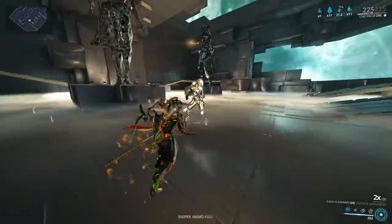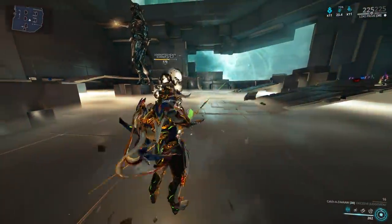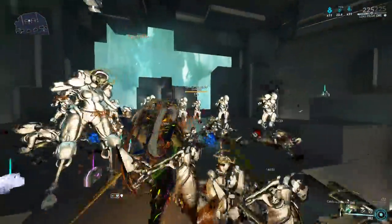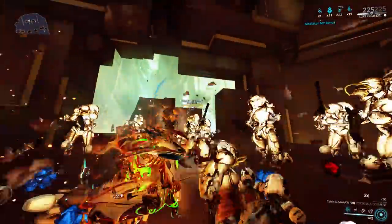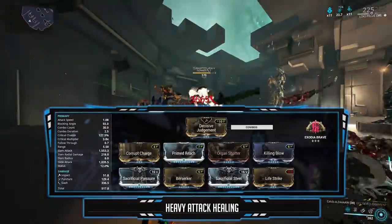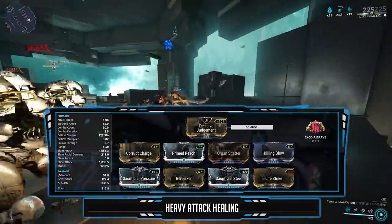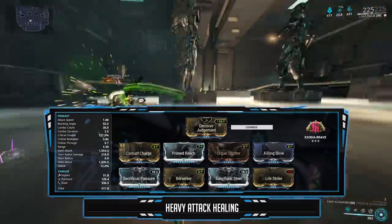In the Arcane section, I'm running Exodia Brave. This will have you regen energy from Heavy Attack kills — very useful on Warframes that run Blind Rage. You can also have this build heal you; all you have to do is replace Gladiator Might with Life Strike. You heal a percentage of your health with each Heavy Attack hit. Pretty insane.